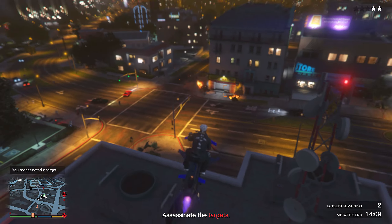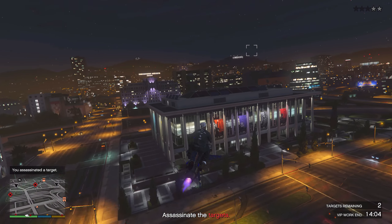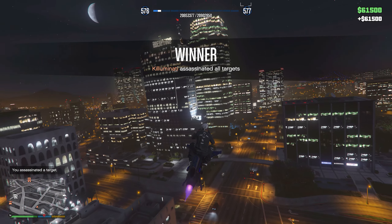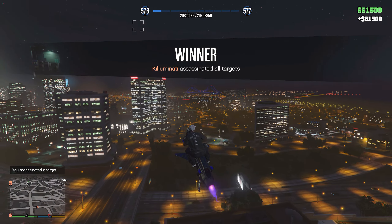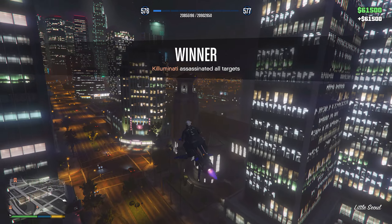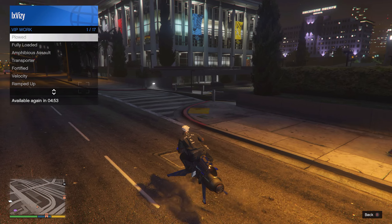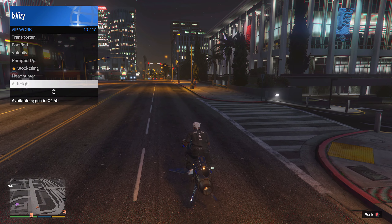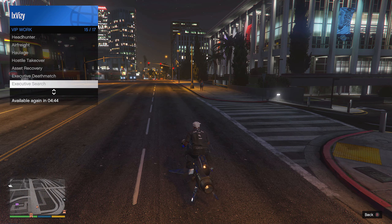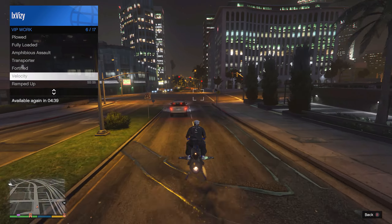Out of all of the VIP work, my personal favourite is Headhunter. In the Headhunter VIP work mission, you will just have to hunt some targets around the map. Definitely start it when you are inside the city - if you guys start it outside the city, you will have to travel so much further. Another tip for the Headhunter mission specifically: if you are using the Oppressor Mark 2, or really just any vehicle with homing lock-on missiles, if you lock onto a target that is in an armoured vehicle, just hit them twice with the rockets, and after doing this, the target and everyone in the vehicle will exit, and you can just fire another missile on the target to take them out.